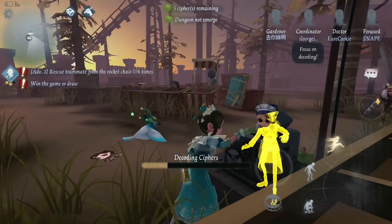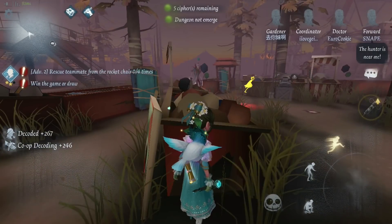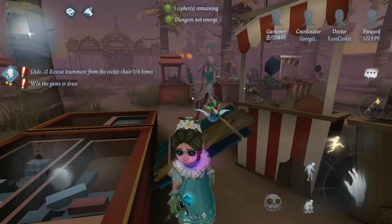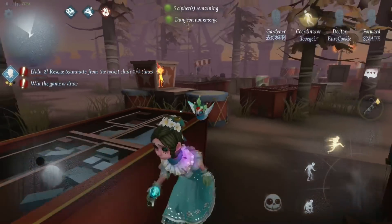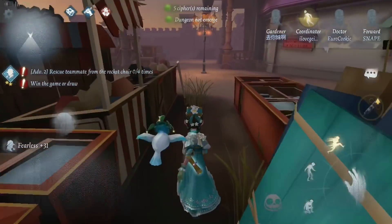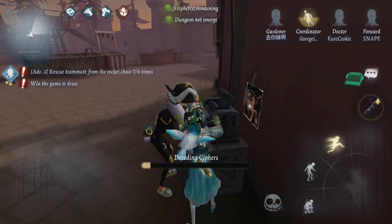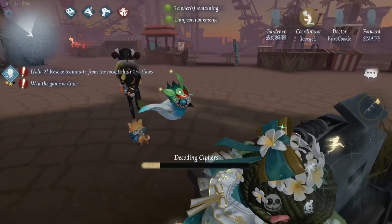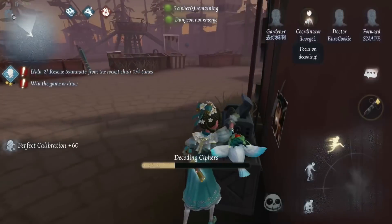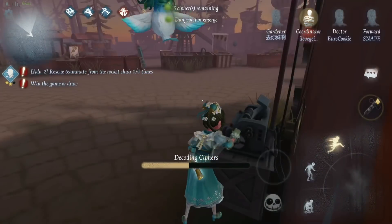Oh my god, that's the Reaper! No no no no no — I know you're going to attack me. Cordy, what are you doing there? Okay, you go catch the Cordy and I'll decode. You love Geisha but sadly it's not Geisha. Let me help you decode — you should protect that Cordy too. She's down, go knock that Reaper out! If the Gardener is destroying chairs then we're really doomed. That's why I said a Coordinator and a Forward is not a good idea.